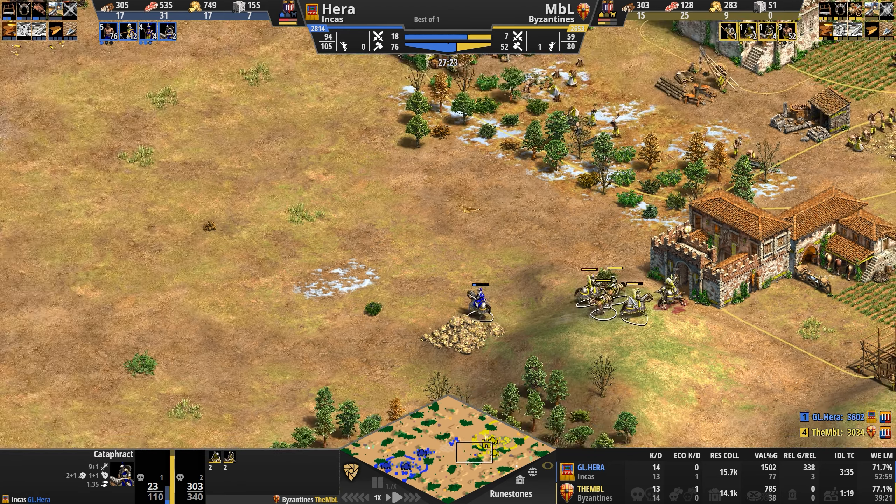A scout line unit is moonwalking about, trying to find monks and reinforcements moving in this direction. But little does he know, all of the monks are already here — all six of them. MBL is continuing to search. Will he find a monk? Will he find a villager? Will he get any kind of damage done? These Eagle Warriors — I'm trying to click them but I'm clicking a farm, a barracks, everything but the actual unit I want to click.